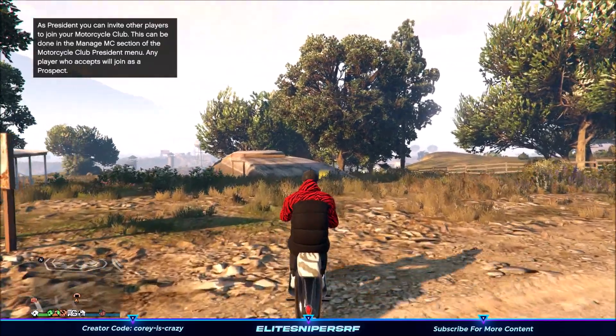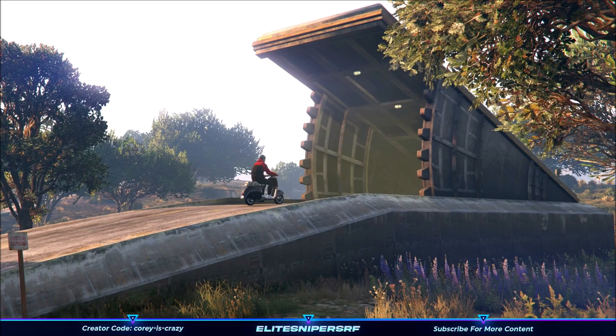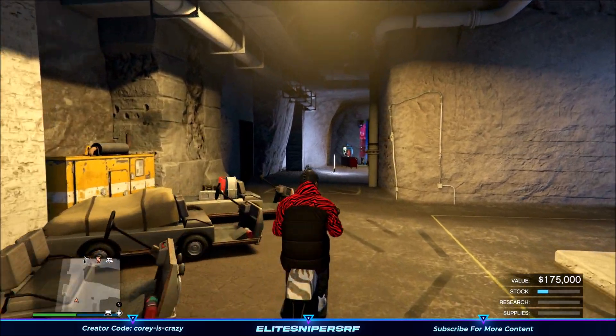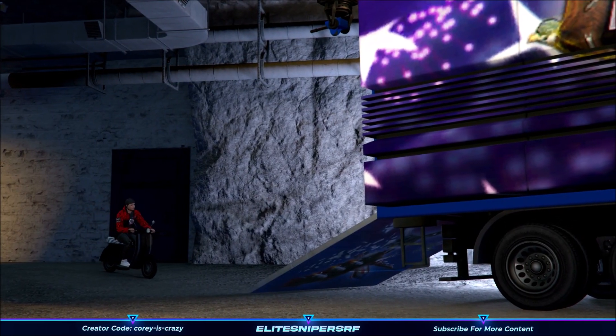Once you've done this, go outside your bunker and call in the Fagio. Drive the Fagio back inside your bunker and wait for it to load up. Once you've spawned inside your bunker, drive your Fagio towards your MOC. This next part can become very tricky and may take a few tries, but if you get it first time you're lucky.